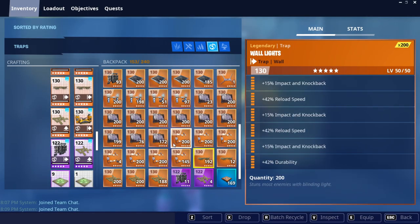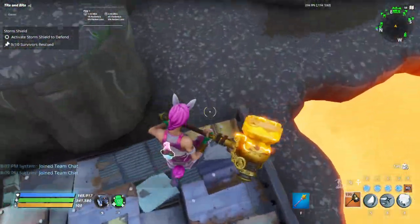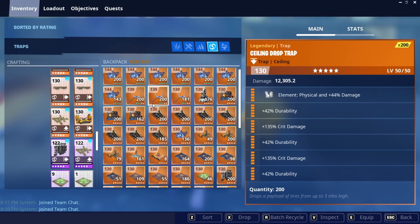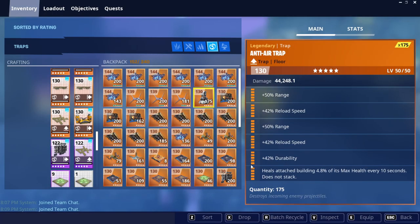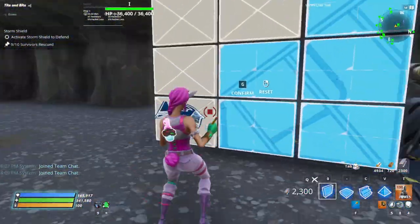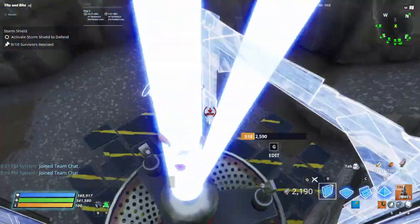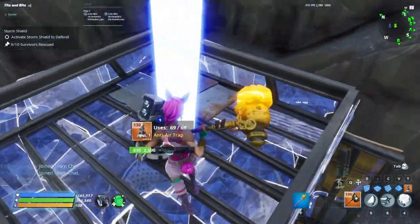This wall right here is going to be a two impact, two reload, two durability wall launcher. Down here is going to be an all-damage, healing-attached wall dart. This is going to be an anti-air trap — range, reload, range, reload, durability, healing-attached. For the amp design I have two pillars there, two pillars here, and the same over here. I have arches like that, and I also have an anti-air up here.